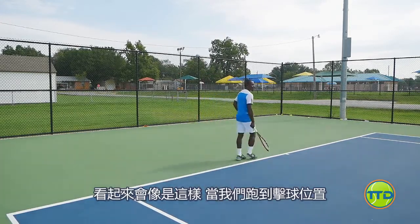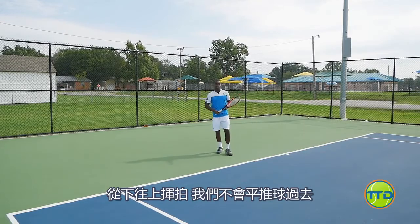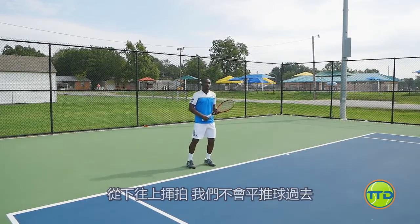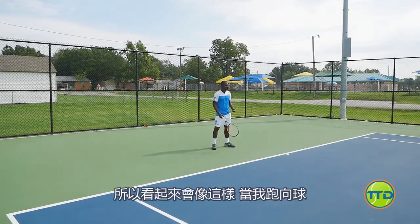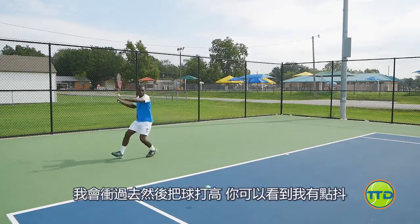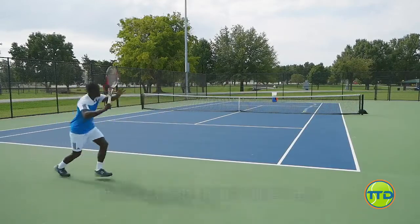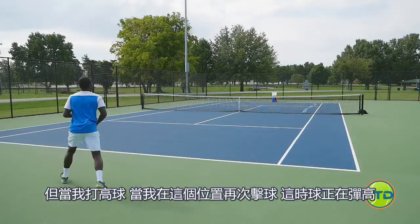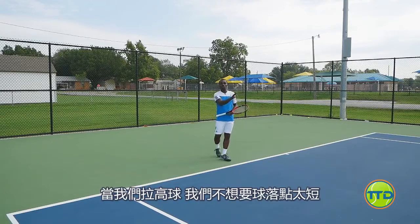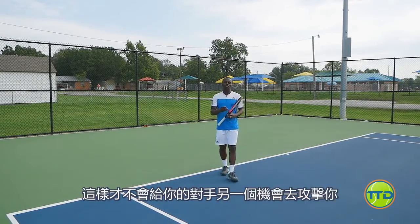When we get to the ball, we're really getting under the ball and extending up and around. We're not going to be hitting through the ball that much because we don't want the ball to travel so straight — we want the ball to gain some height over the net. So if I'm running for the ball, I'm going to lift the ball up. You can see my follow through. When I lift the ball up, by the time I hit this spot again, that's when the ball's bouncing. One more thing: when we lift the ball up, we don't want to leave it short. We want to get the ball to bounce at least halfway between the baseline and the service line, so it doesn't give your opponent another opportunity to attack you.